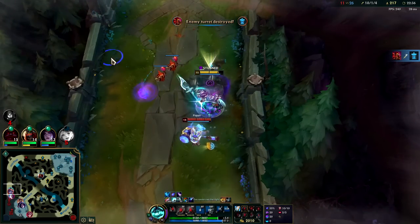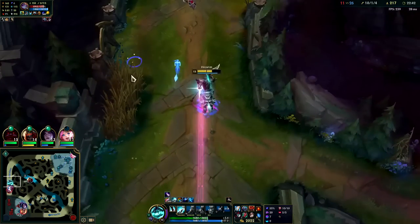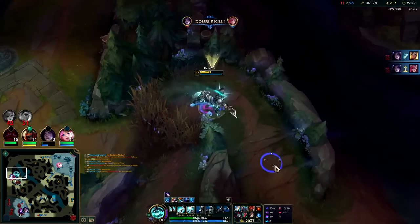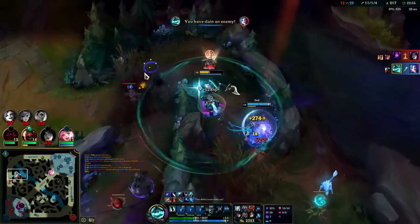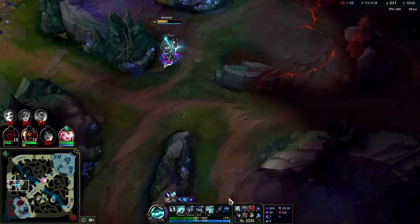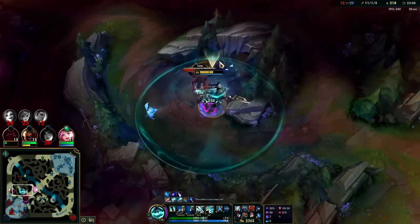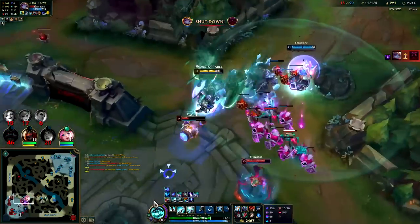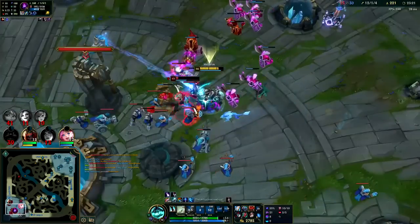Now I run away with Phase Rush speed up — oh Jinx lands it. I'm on E speed up though. You're not going to run me down, I have bush speed up. I do a little bit of kill stealing around here. Yeah, Ghost Jinx is interesting — I think it's better on Twitch though since Twitch gets Q resets. Pop her with that.